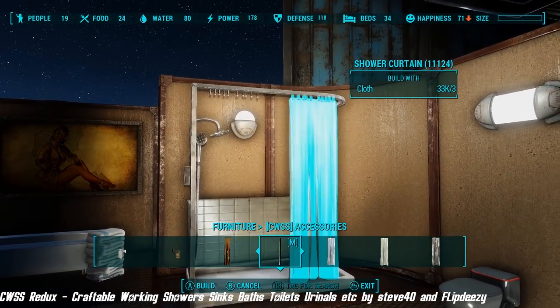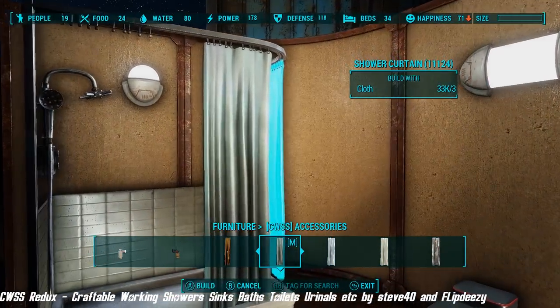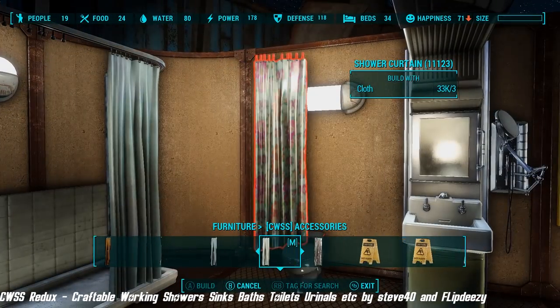CWSS Redux: Craftable, Working Showers, Sinks, Bathroom, Toilets, Urinals, etc. By Steve Forty and Flip Deasy.